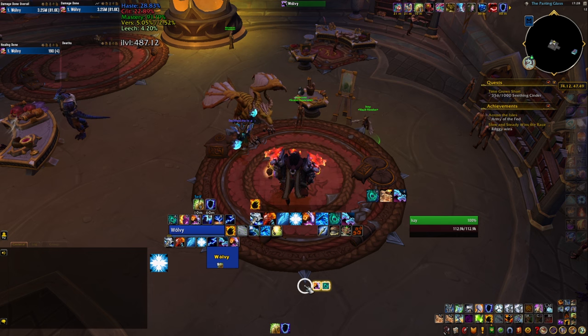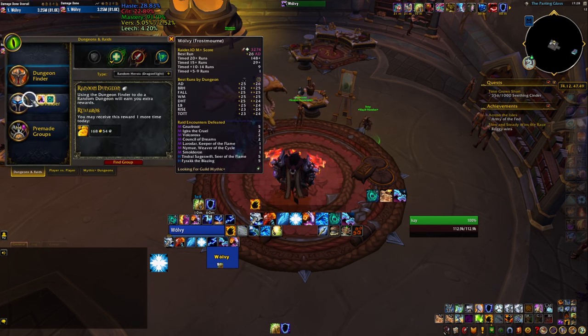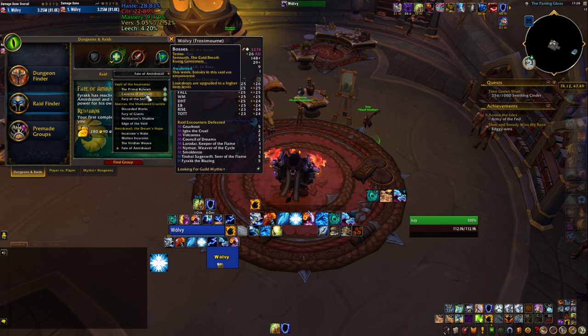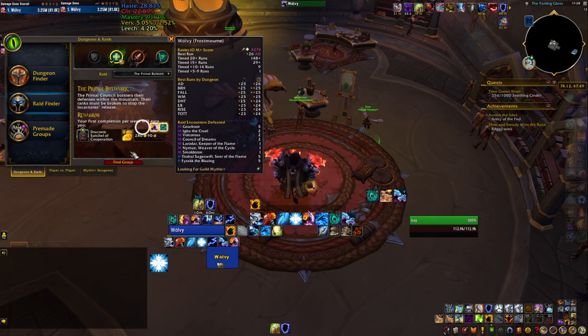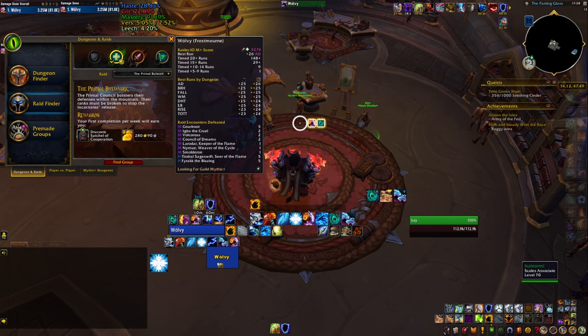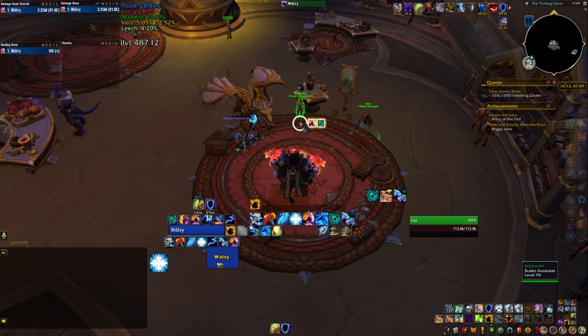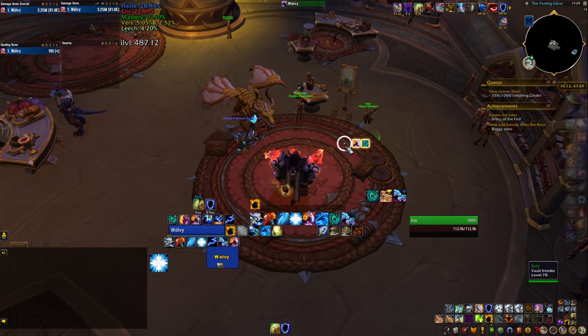If you're not a fan of raiding there is some good news — the bullions drop from every difficulty, which means you can go to Raid Finder and just queue up, do a quick run, get what you need and get out. All the raids are currently open in LFR, and there are also a lot of pug groups at the beginning of the season doing normal, heroic, etc. So you should have no problem getting into the raid whatsoever.